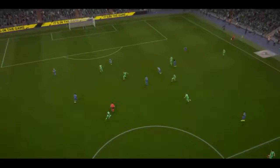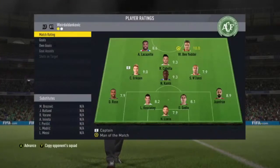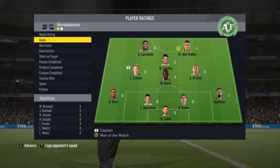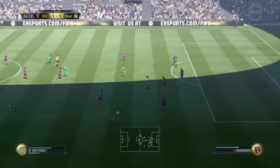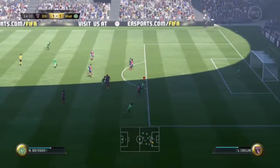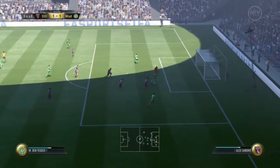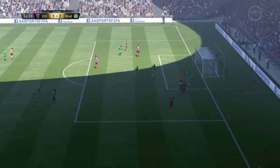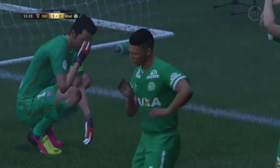His dribbling is 87 — if you use LT/RT with him he is unstoppable, he's so strong. His physical is only 68 but that's not true, he's so strong off the ball. Here's that attacking positioning again — just holds his run perfectly, and his agility to get back up and get the goal.